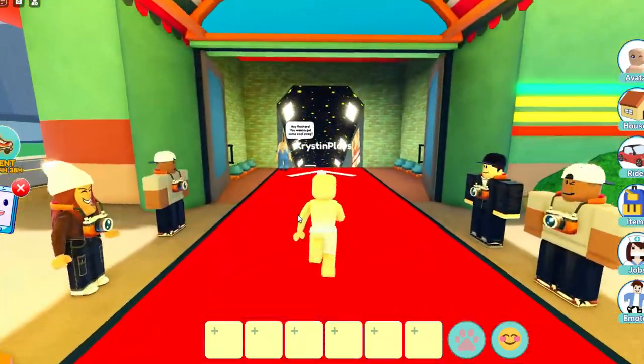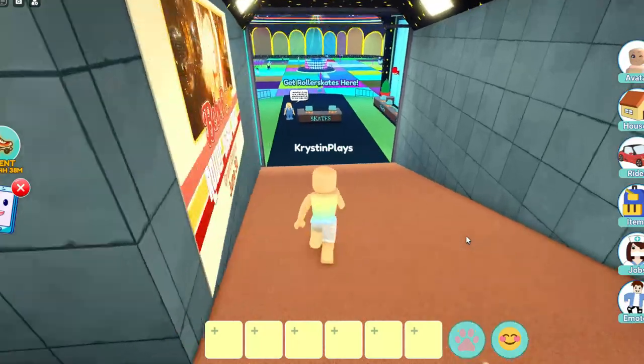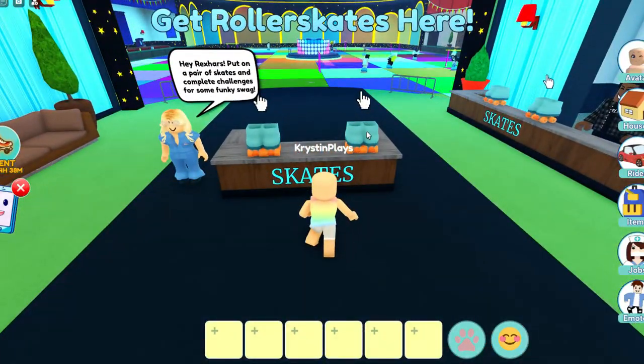Go over to the bus to teleport. Now we're going to go down through this hallway to the roller skate area. Go ahead and collect your roller skates like this.